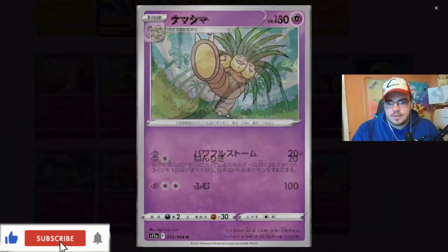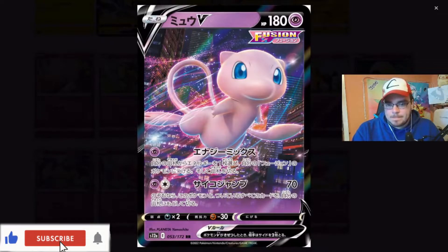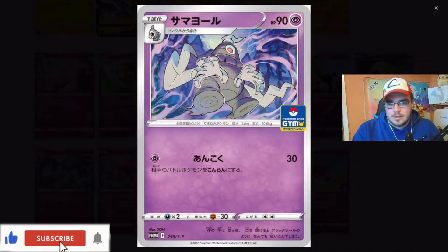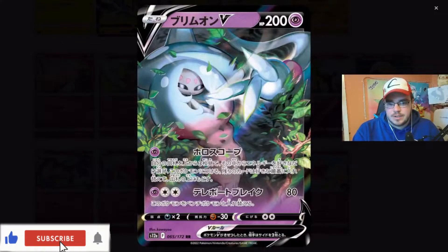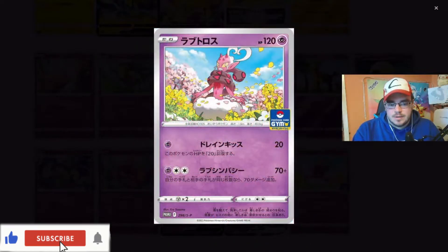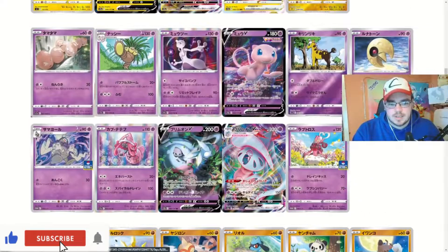Here we go into the psychics. Mewtwo. About to throw that - is that like some form of Plasma Blast or something? It won't be a Plasma Blast. Mew. Very nice psychics. That looks very scary. Beautiful. Beautiful psychics. Not too many psychics in this set.